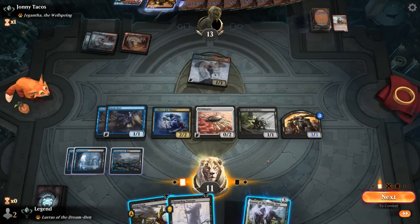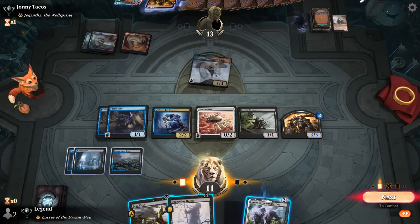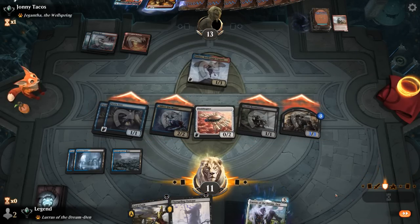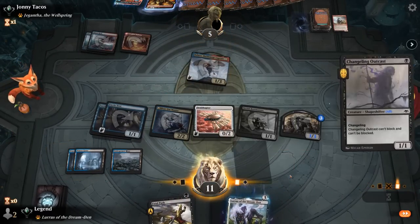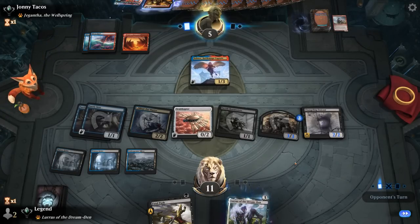Outcast off the draw. Let's attack with everyone — Ornithopter can hang back. Opponent falls to 5. Play Outcast, keep up Fatal Push. But now we might see some removal on our creatures. Another Arcanist — we can try to Fatal Push it if they give it haste. Could see a Wizard's Lightning plus another Reckless Charge.